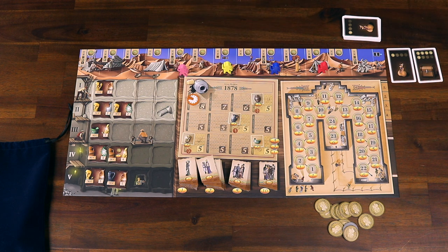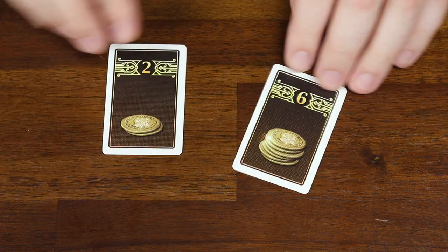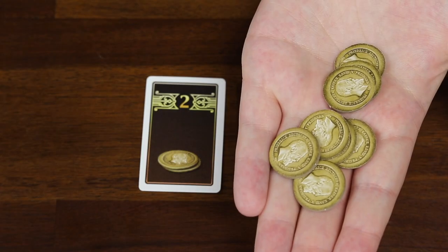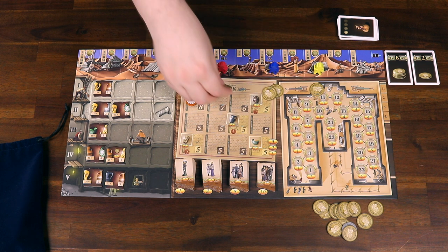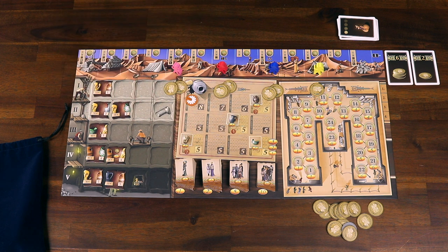The funding you request is not guaranteed, which is where the two cards come back into play. Once all players have selected a funding space, the funding cards are revealed and the first player gathers as many coins as the cards say. For example, if the cards say 2 and 6, I would gather 8 coins from the supply. The first player then distributes these funds going from right to left down the funding track — each player gets paid the amount they requested until the funding runs out. So one player gains 1 coin, then 2 coins, then 3, and if the last player requested 4 but only 2 remain, they just get those 2 remaining coins.